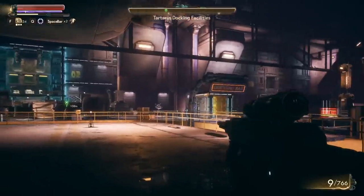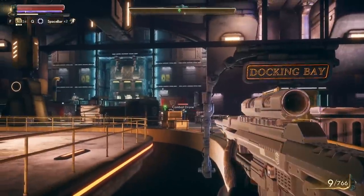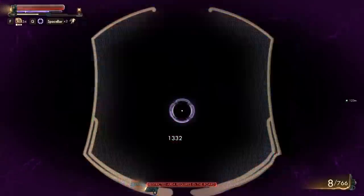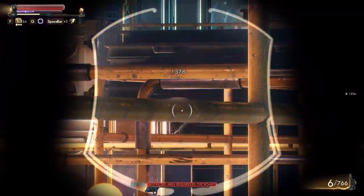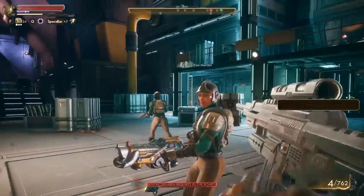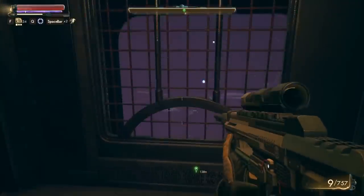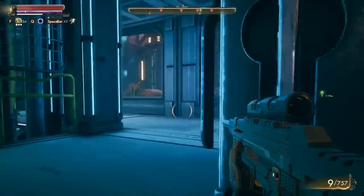Spoiler warning, although to be honest it's nothing too crazy — we're just going to be shooting some of the bad guys. In this particular playthrough, I sided with the people against the evil mega corporation. What you want to do is crouch down into a corner so you go into stealth mode and begin opening up on all of these corporate troopers. The best thing is, because our stealth is so high, these guys don't even know who did it — everyone's rather alert, but they haven't quite worked out where I am just yet.